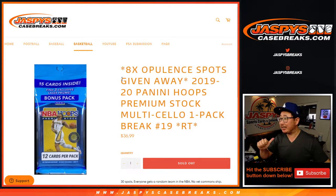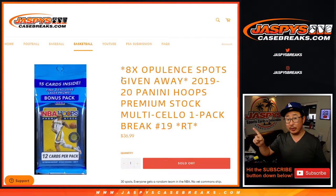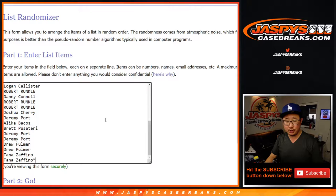Hi everyone, Joe for JaspiesCaseBreaks.com here coming at you with a quick little sellout pack break, a filler for opulence basketball. I think we got to do a couple of these. The next one's going to be posted shortly. At the end of the break, we'll give away eight opulence basketball spots. That should be pretty nice, but we're going to do the break itself first. This is break 19. Thanks everyone here for giving this a shot.